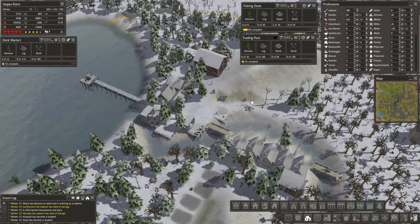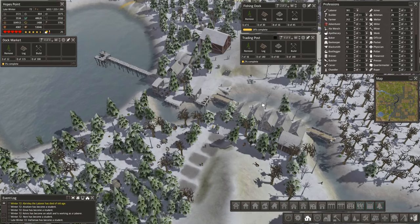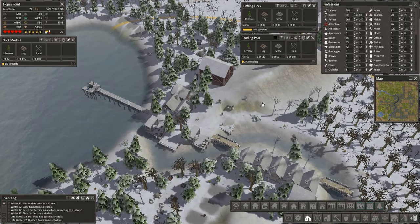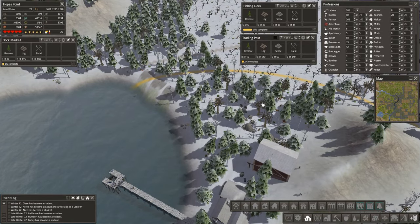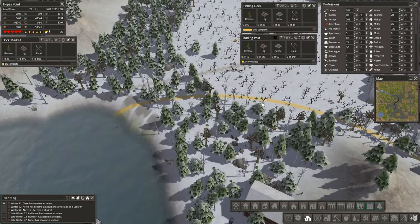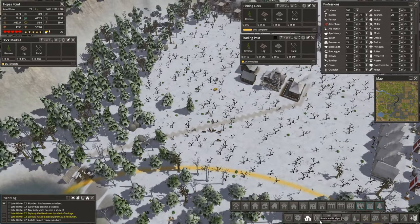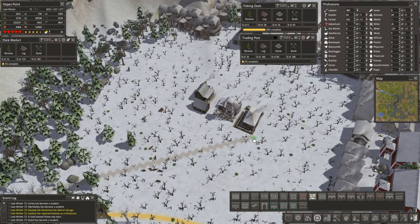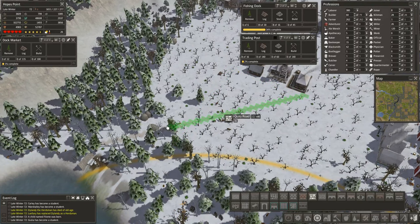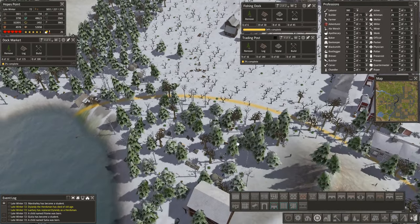We've got all kinds of stuff getting built. This area is going to just boom, just pop up and be a nice productive part of society. Hopefully we can get a mine up in the north a little bit too. We've got three tidal pools that are going to get built over here as well, with the road lined up on this side. We could probably increase the efficiency of this road by putting in stone.